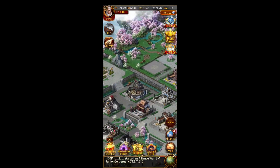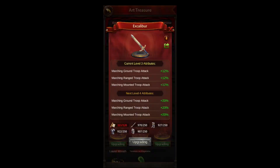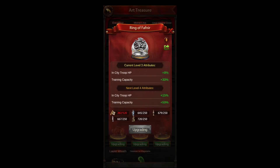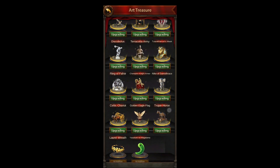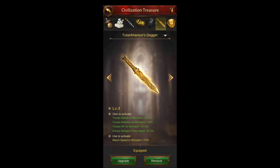Next thing is Art Hall. You want to be getting as many of your art treasures done and leveling them up. It's not a whole lot individually but it adds up. Each one of these has some kind of buff — there's HP, there's in-city attack, there's training speeds, there's monster speeds, there's NCD HP. There's stuff all through here, so get in there and get as many of those art treasures as you can.